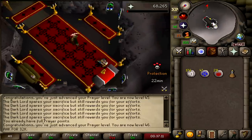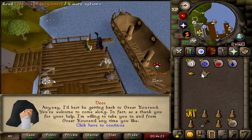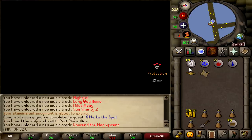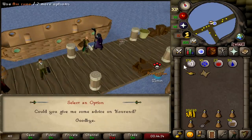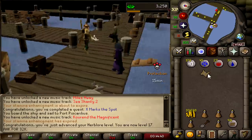That is 46 prayer, so we're good on prayer now and we can continue on with everything else. That should be X Marks the Spot done. I'm going to use this antique lamp on herblore, which will get me my 10 herblore so I don't have to go buy herbs or anything later. That gets us to 17 herblore — even better. Now we're just going to go finish off our 53 thieving at the fruit stalls.